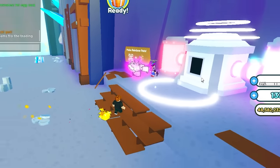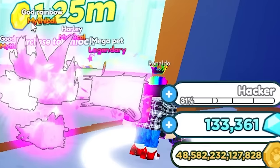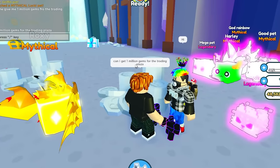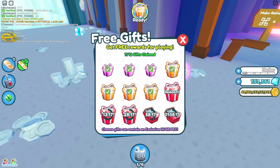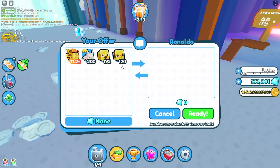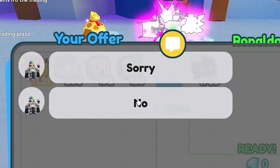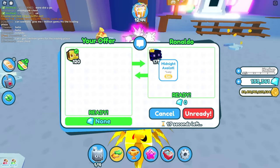There's someone over here! Hello, hello - oh my god, it's Ronaldo! It's the football player Ronaldo! I ask: 'Can I get 1 million gems for a trading plaza?' He says hi. I beg: 'Please, I need 1 million gems for the trading plaza.' Oh my god, he sent me a trading quest - he's gonna actually do it! He's giving me a midnight axolotl.